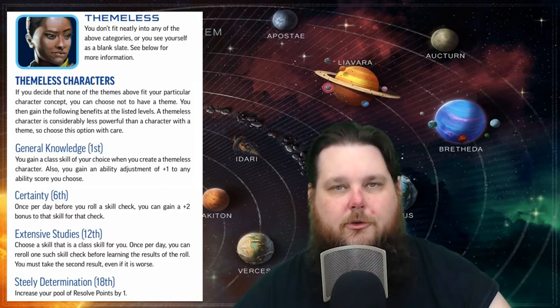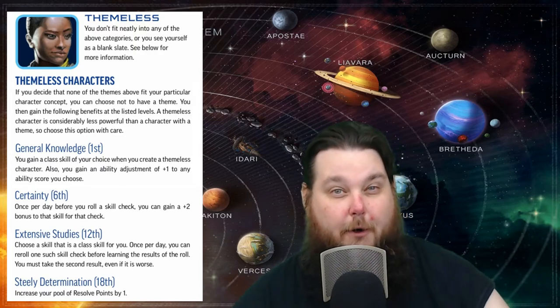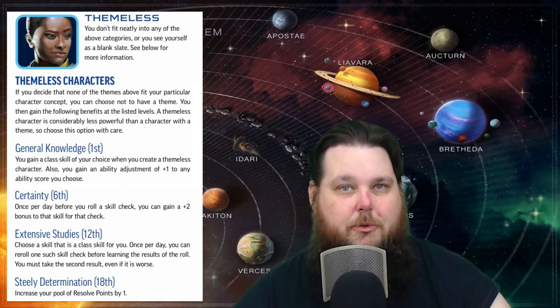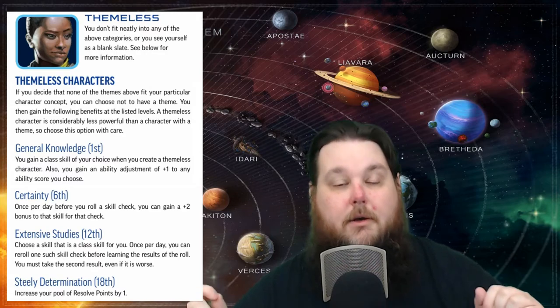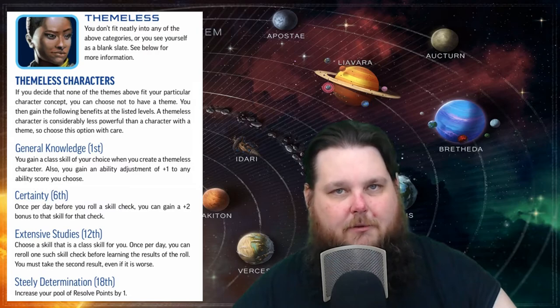For example, if you're hacking into a computer system using your computers class skill check and you rolled a nine for a total result, and you're not feeling comfortable about that roll, before your GM tells you if you're successful or not you can declare you're using your feature. You re-roll and get a 17, so you take the 17. You have to take the second roll regardless.